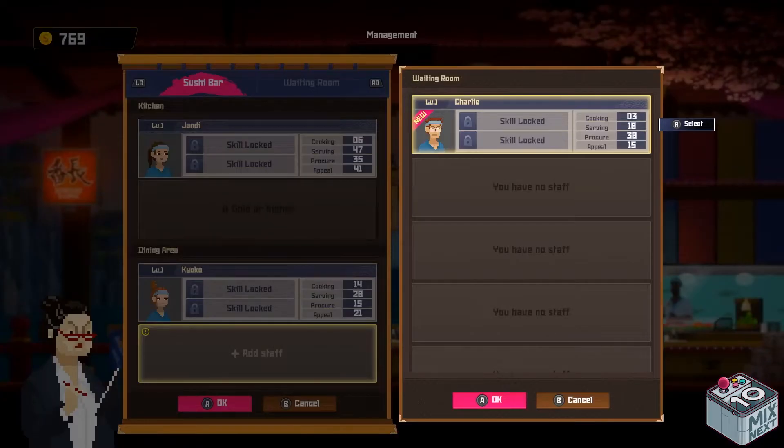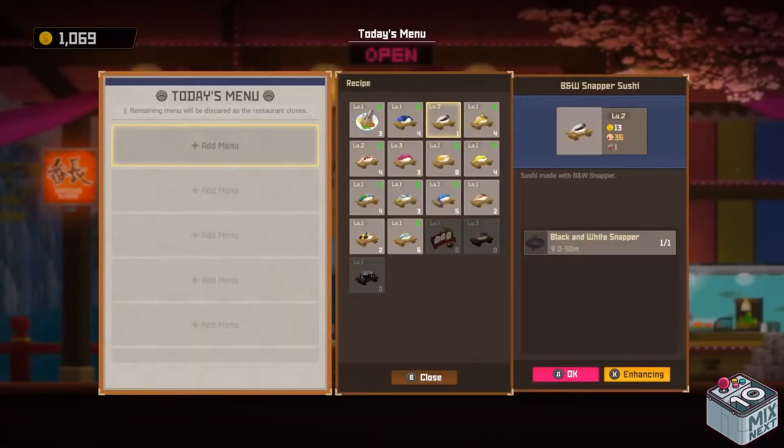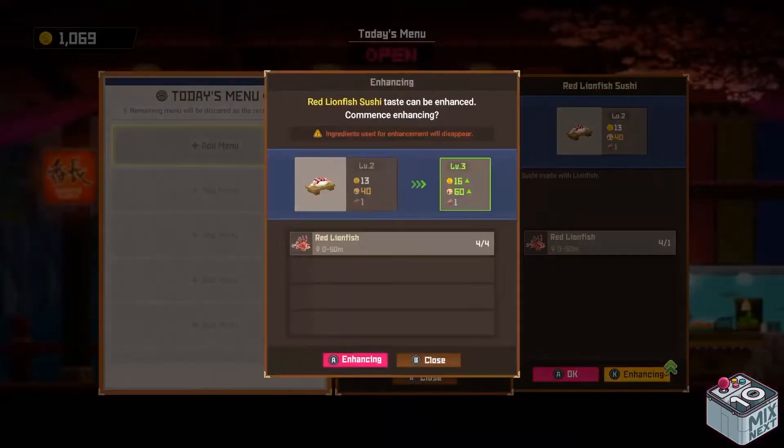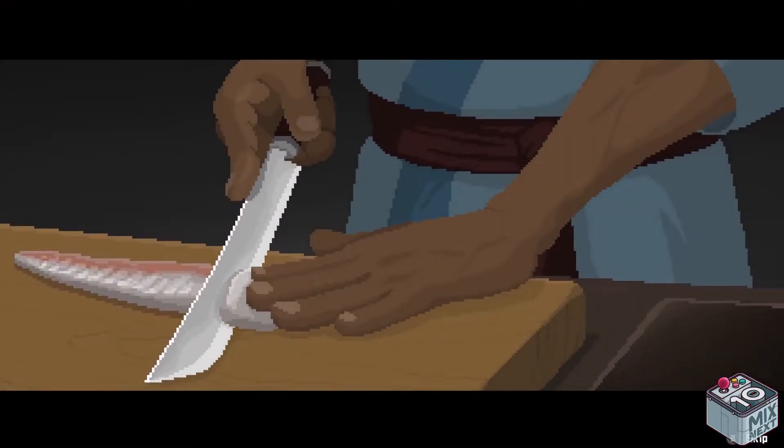But eventually he's going to need a helping hand. This is where staff comes in to take some of the load off Dave. And to get more money more efficiently, he's going to want to upgrade his dishes with the help of Master Chef Pancho.